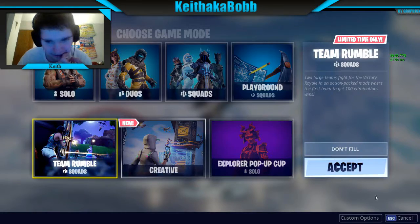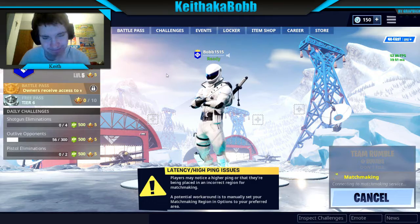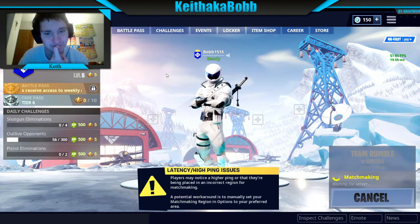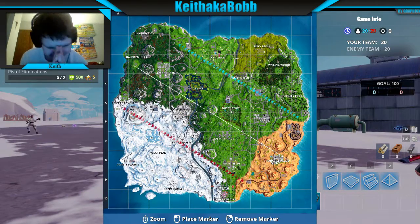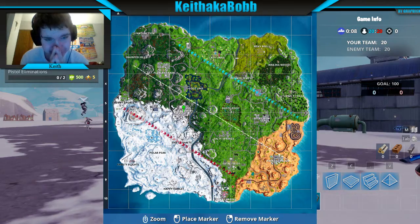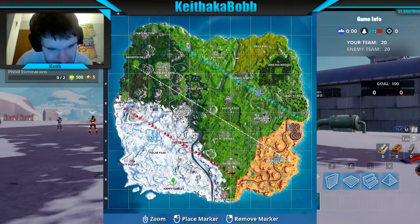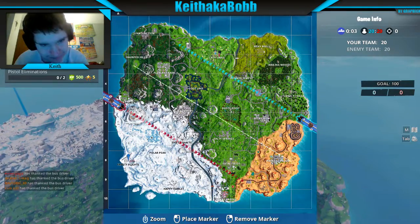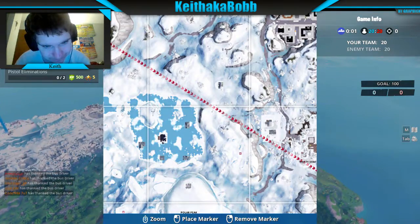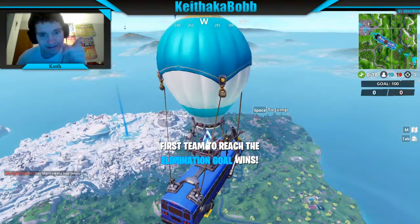I kinda wanna do a different mode - I kinda wanna do Team Rumble. If I'm on the opposite side, I have an idea of the snow place. I wonder where else there are planes - aircraft. I'm really curious. What we're gonna do is go fight at Frosty Flights, or get somewhere on the mountain. No, let's go to the ice place and just hide - the enemy team has to find us in that spot.